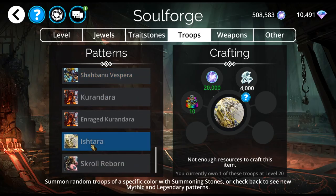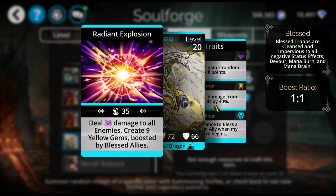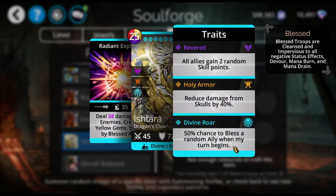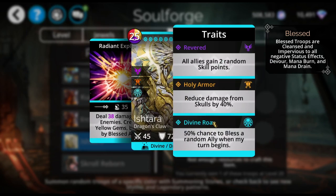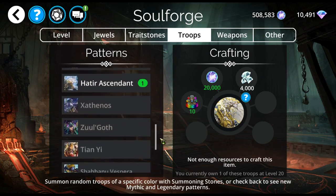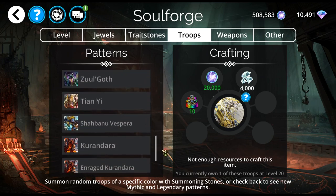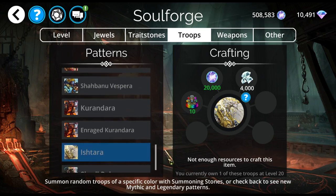We also have Ishtara in here. Ishtara does damage to all enemies, creates nine yellow gems boosted by blessed allies, and she has a 50% chance to bless a random ally when the turn begins, which of course makes this more powerful — more yellow gems. She also has skull damage reduction by 40% and all allies gain two random skill points. Of the mythics that can be crafted, there are only three this week.